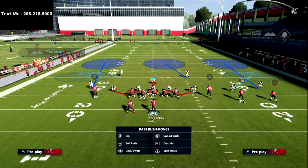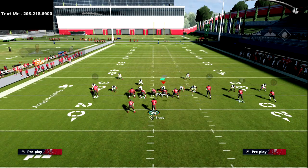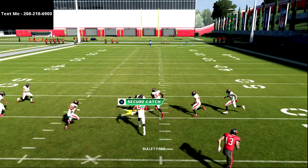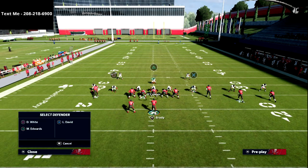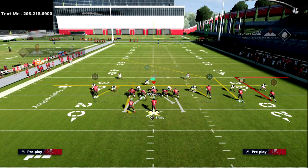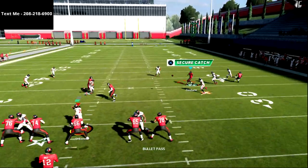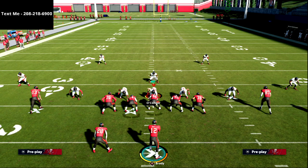If you take a look at this defense against three by one, what most people do is go with this coverage — probably the best coverage in the game for three by one sets. You've got five zones to the right and four zones to the left, one of them being a user. Their user is going to be on the left side of the field, which means you have a very good chance of popping this post route right in behind that yellow zone — that's a huge point.